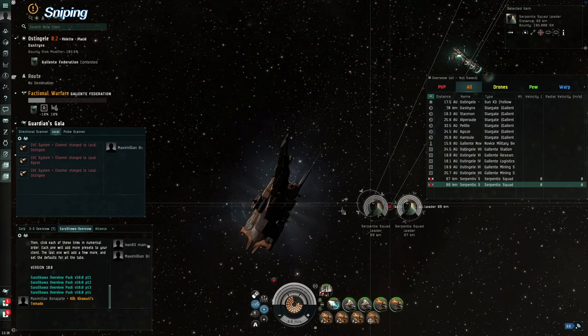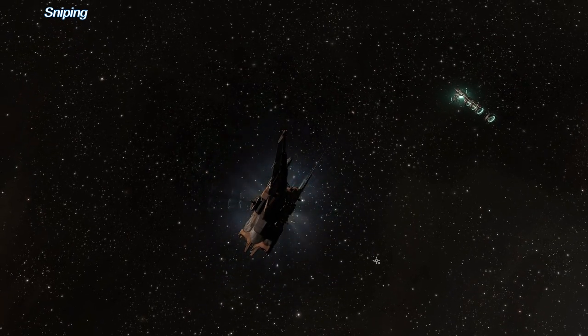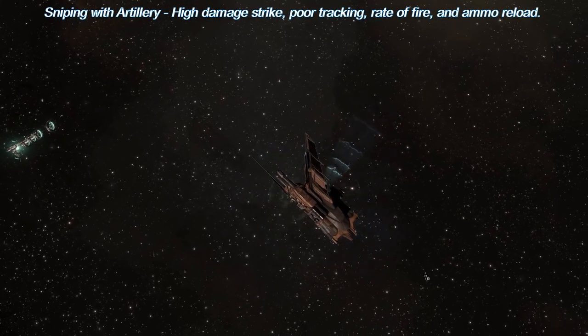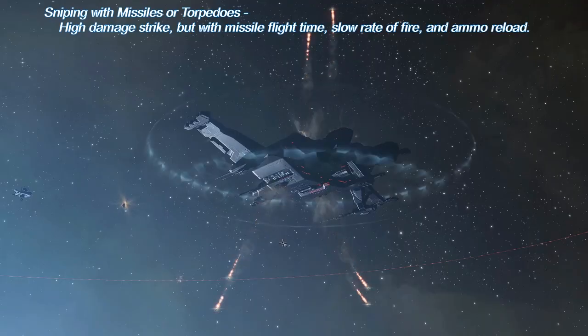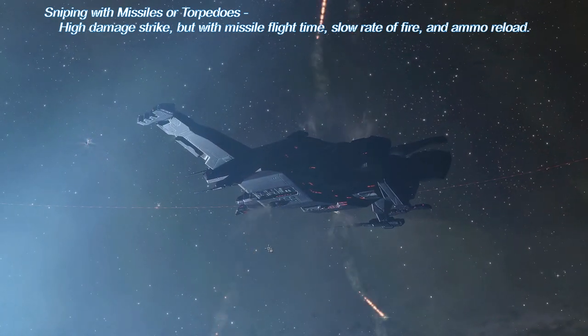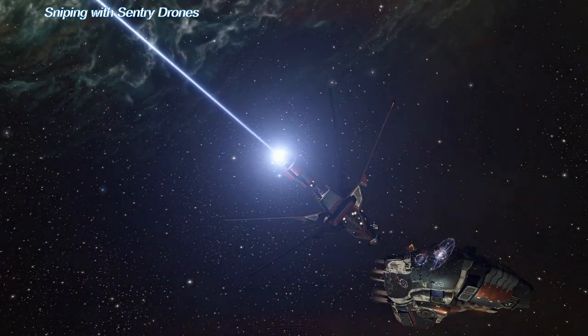The third type of basic PvP tactic is sniping. This is blasting an unsuspecting target from a comfortable range with a lot of damage before they have a chance to react. The optimal snipe is to obliterate the target with a single shot, or alpha strike, though it may take more than one. The most common sniping weapon is artillery cannons. Artillery has poor tracking, slow volleys, and reload time, but also has the highest burst damage in any single shot. Long-range missiles also have high alpha damage without the tracking problems of artillery, but missiles have some flight time to the target and reloading the launcher takes a very long time.